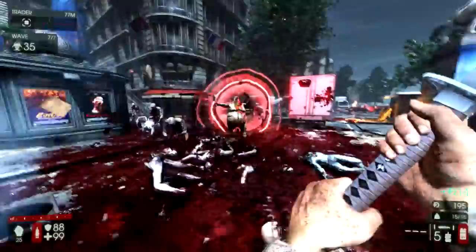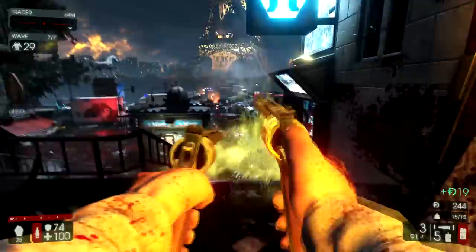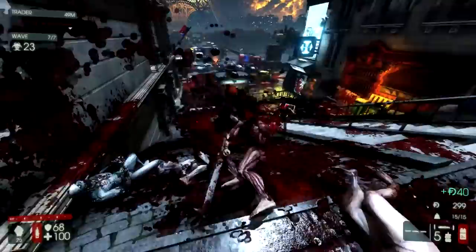What you do is play through as normal — swing around with your Katana or your other weapon. You can use either the Pulverizer or the Zweihander as your secondary, really doesn't matter, it's personal preference. And then if there's something like a Husk, a Bloat, or a Scrake, you pull out your Dual Magnums, which do such crazy damage even without a damage bonus that they are worth using.